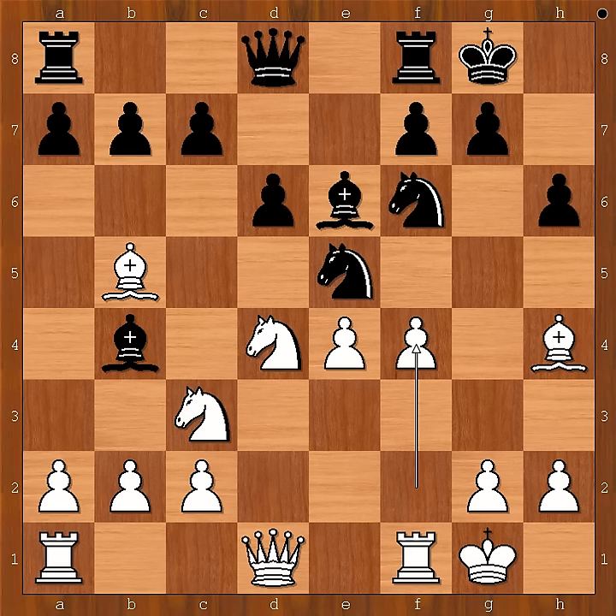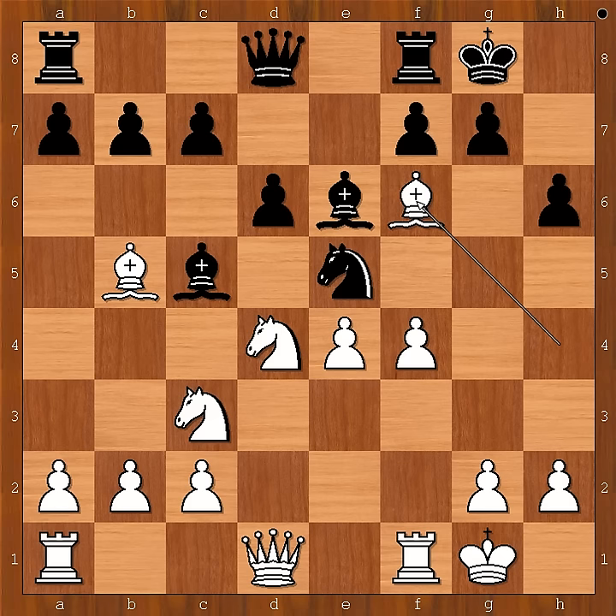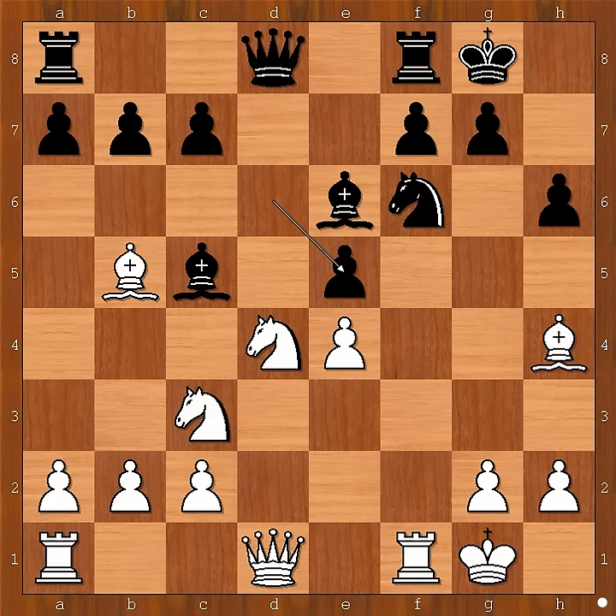You would think that the knight must go somewhere, like to g4. Do you agree? That was a surprise — Emanuel Lasker played bishop to c5. Very clever move. Bishop takes knight on f6: if pawn takes knight, then d takes on e5 and the knight can't move — it's pinned.